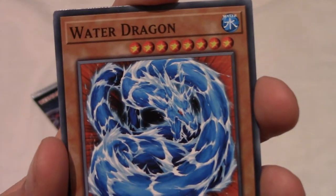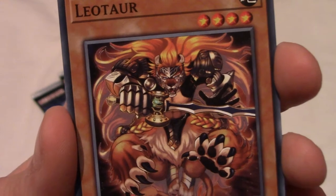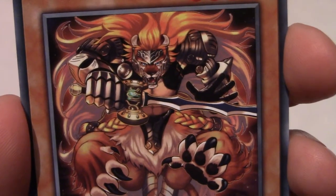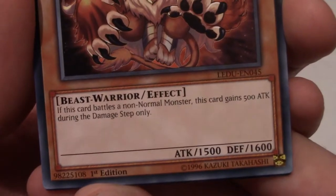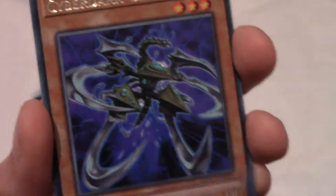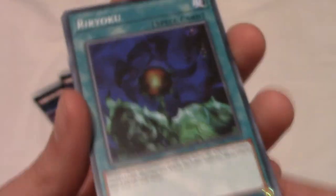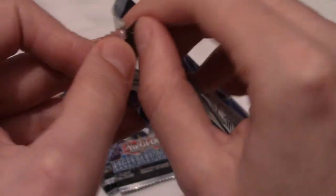Next we have Water Dragon — level 8, for good reason. Fourth card is Leotaur — a minotaur thing that's also a tiger-lion kind of creature, really cool design. Level 4. And we got a rare — Cyber Dark Claw — very nice, definitely a claw, and probably has quite an extensive effect.